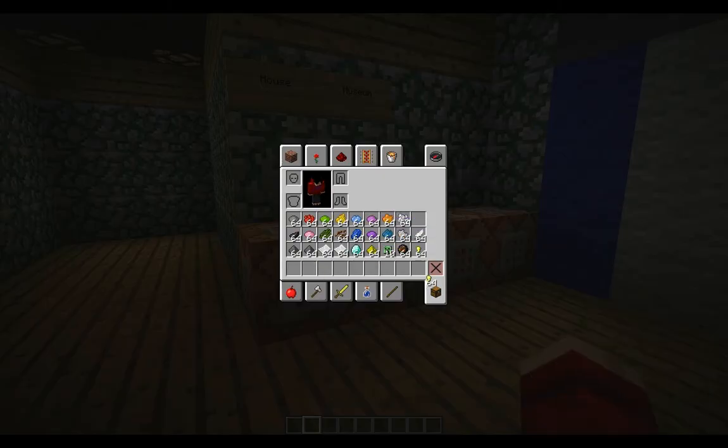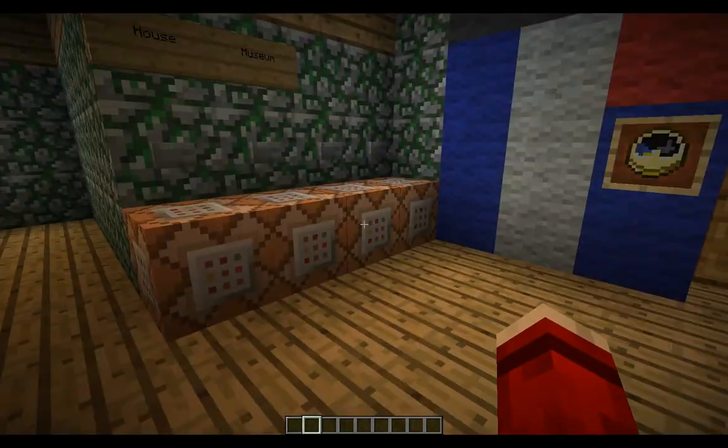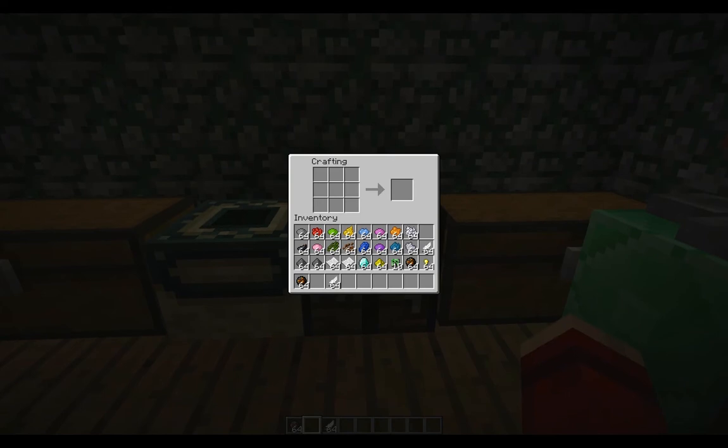There are multiple ways to do it, and I'm gonna show you all of them. To make a firework star — that's a normal one — you grab gunpowder, a diamond, and any color dye. I'm gonna be doing orange. Place them in the crafting box however you want, randomly, anywhere. And then you get a small ball, orange, and with a trail. You can do more than one color, and it'll have all those colors when the firework launches.